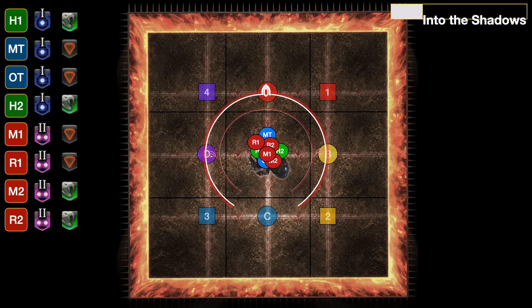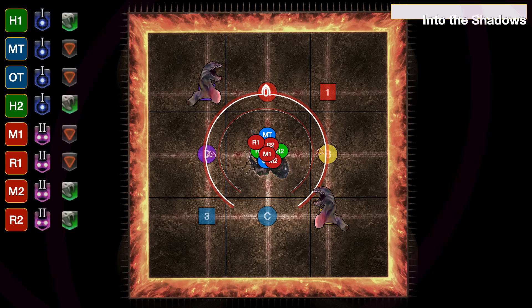The boss will cast Into the Shadows and we get two of those tunneling gaze adds. One trick: ignore where they appear. When they appear, they're either going to turn clockwise or counterclockwise. This tells you whether they're going to stop on a cardinal or an intercardinal. If they turn clockwise, they're going to stop on a cardinal. Counterclockwise, they're stopping on an intercardinal. They will always end up — all four snakes — on all cardinals or all intercardinals. Make sure to look away from them.